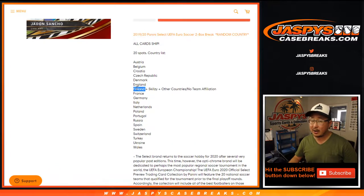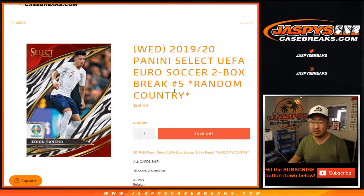Remember, the Finland spot doesn't have autographs or relics — it does have cards, but no hits. The Skilzy mascot will go to that Finland spot as well, plus any other countries not on the list, or any cards that don't have a team affiliation. There may be UEFA League cards, trophy cards, and whatnot.